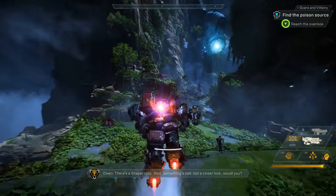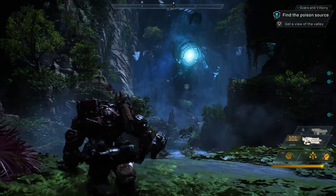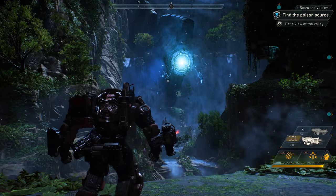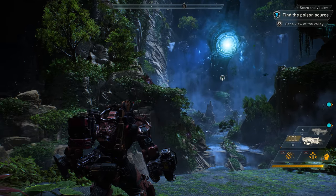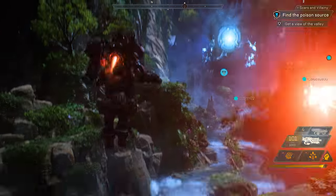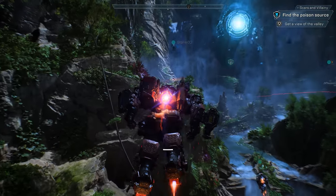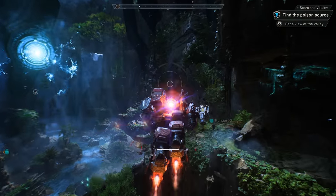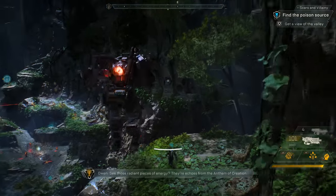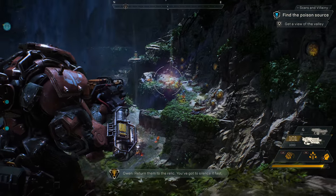There's a Shaper Relic — wait, something's odd. Get a closer look. Night has fallen in the world of Anthem, and the creatures that inhabit the darkness are out on the prowl. But right now we have that giant thing to deal with. I don't know what they've done to that Relic, but it's getting worse by the minute. See those radiant pieces of energy? They're echoes from the Anthem of Creation — return them to the Relic, you've got to silence it fast.